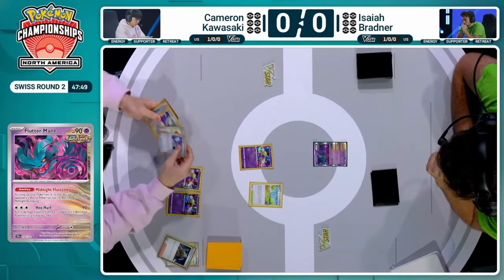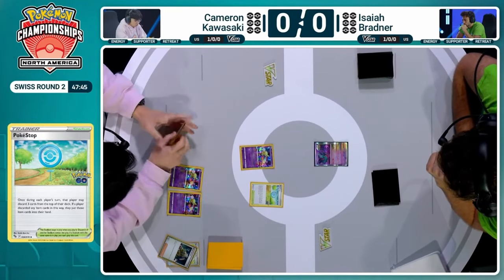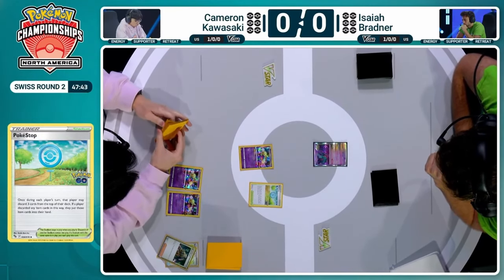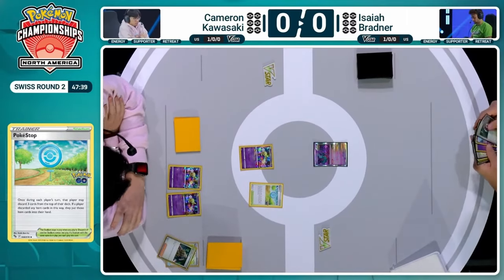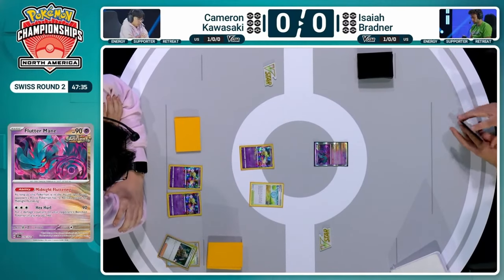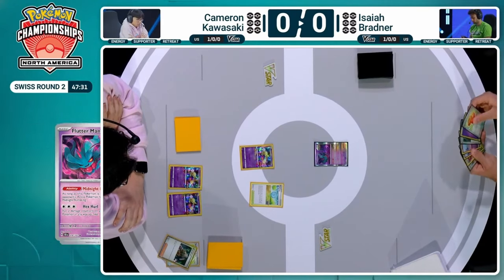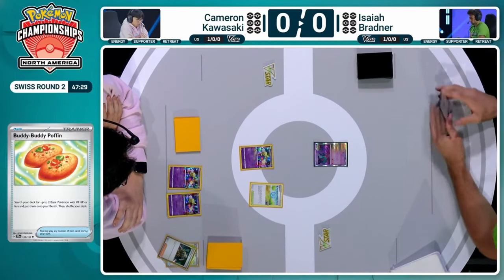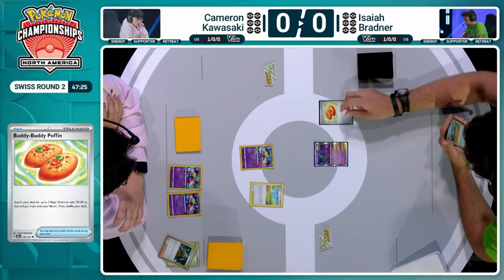A Boss's Orders hits the discard pile off of that Pokéstop, but as mentioned, the plan with those cards is to build your Lost Zone as quickly as you can. However, Cameron is not able to get a single card in the Lost Zone despite Triple Comfey because of that Midnight Fluttering ability. That is brutal to see — but not if you're Isaiah, that's for sure. Let's see if Isaiah is able to establish a board state here on his initial turn.